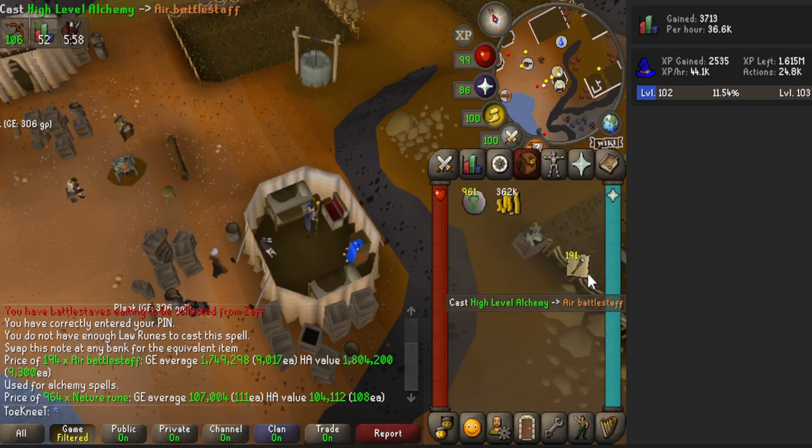Another great AFK method for prayer is having the bone crusher or ash sanctifier in your inventory and activated while killing NPCs - you'll be granted half the XP you'd normally get from burying. I just got 8 XP for a giant bone after killing a hill giant, and killing a blood veld gives ashes which are automatically processed for half XP - 12 XP there. This is great when you're AFKing in the Catacombs of Kourend. If you also have the holy wrench on while burying bones, some of your prayer points will be automatically restored.